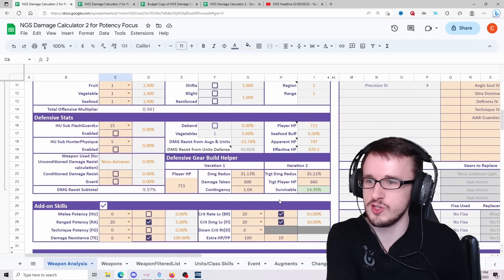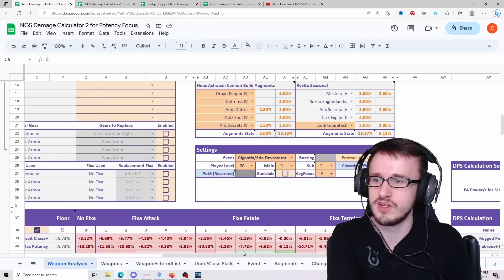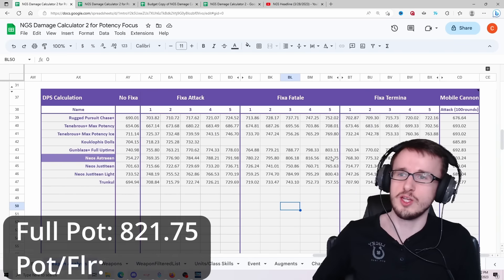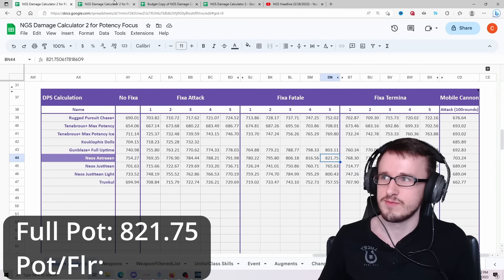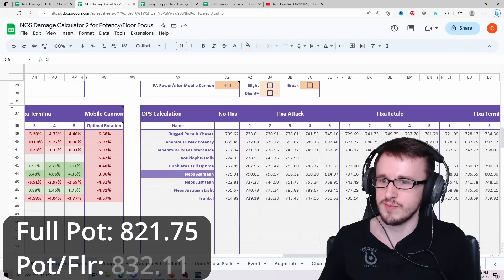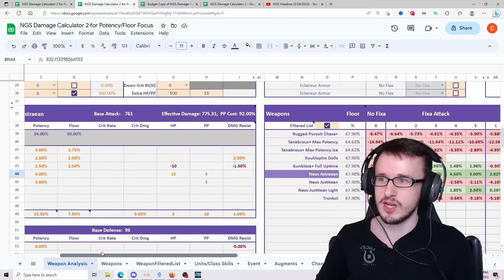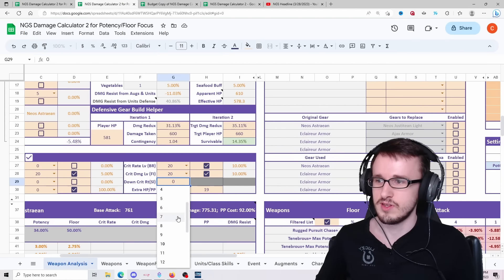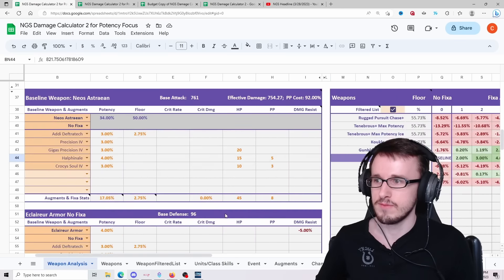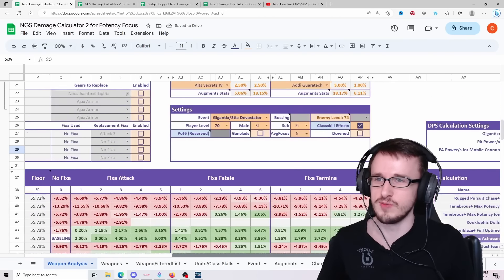With 5% crit rate for both builds, let's see what happens when the enemy is up at level 74. On a full potency build it becomes 821.75, but for the floor build it becomes 832.11 — so it's still better to do the floor build. Now let's take a look with the new Slayer add-on for down crit rate, pumping that up to 20, which gives you 15% crit rate when the enemy is downed.